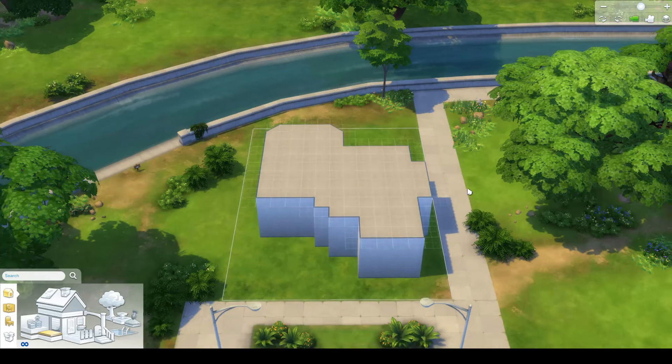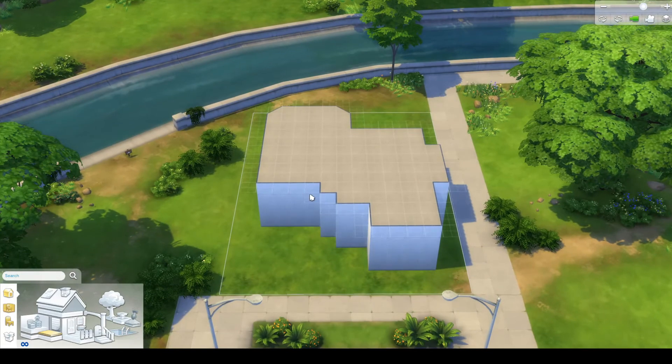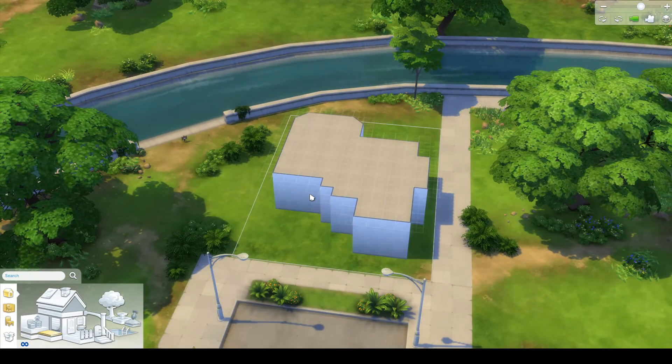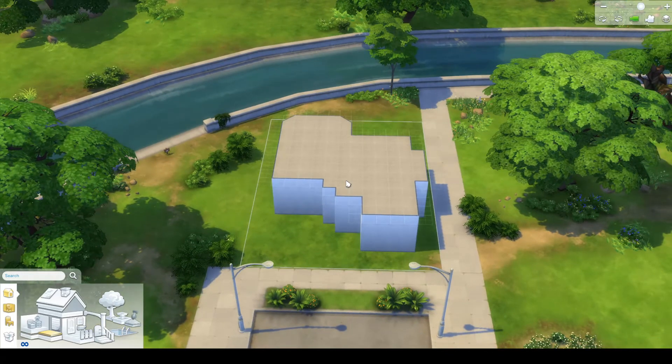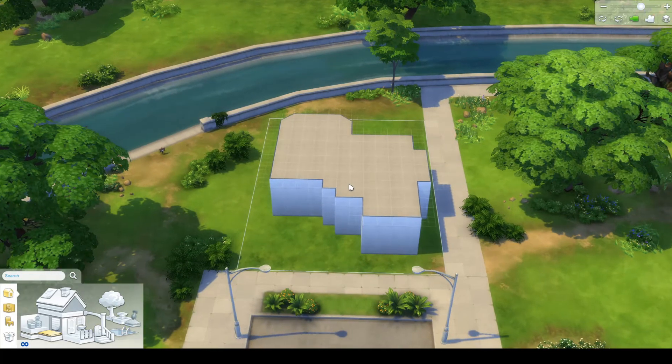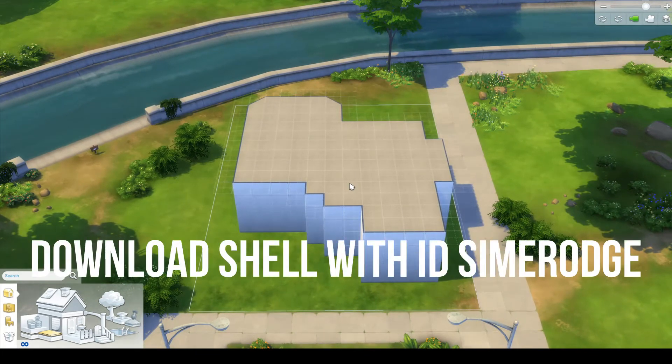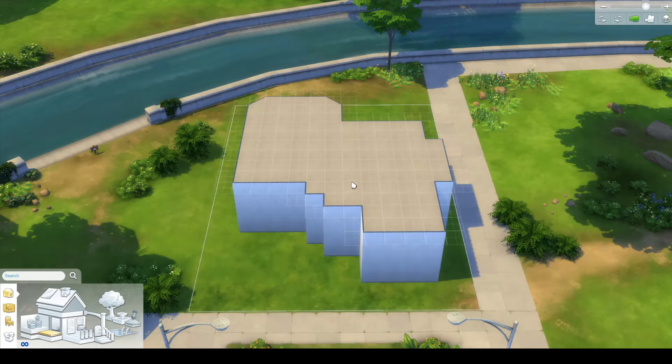This is the shell that I have built. As you can see it is quite small — it's on the 20 by 15 lot in Willow Creek, but don't let that hold you back. You can choose any lot you want to build this on. You can download it on the gallery using my ID Simmerodge, which I'll link on screen and down in the description below.